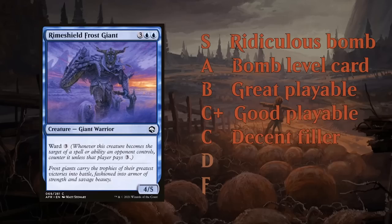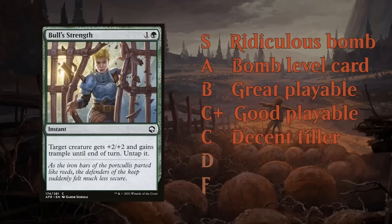The major bulk of cards will be around the C tier. These are playable cards — sometimes you'll end up playing them, sometimes they don't make the cut since you have higher grade cards available, but you're not embarrassed to play them. Cards like the Frost Giant or Bull Strength — combat tricks often fall in the C tier. Cards you're sometimes happy to play in an aggressive creature deck, but you usually don't need to prioritize during the draft.